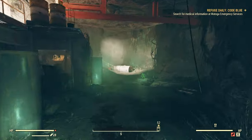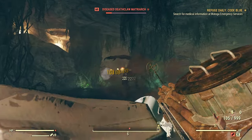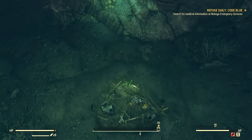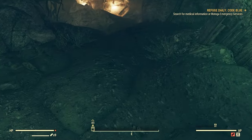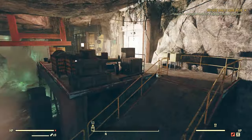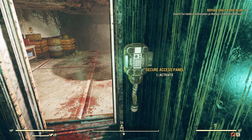Then it's going to prompt you to find a bypass holotape. What you're going to do is look for the Deathclaw nest — that's where you're going to find the bypass holotape. Then you play that inside the elevator, you'll have access, explore the bunker, be prompted with a side mission with the Enclave, and after that you'll do the nuke launching stuff.